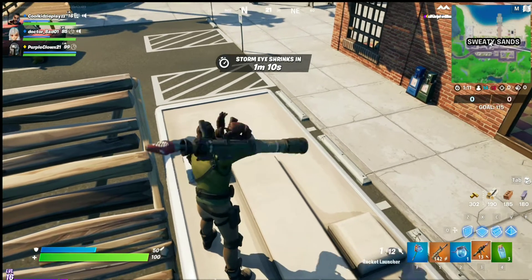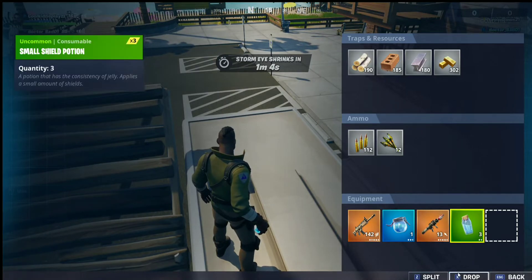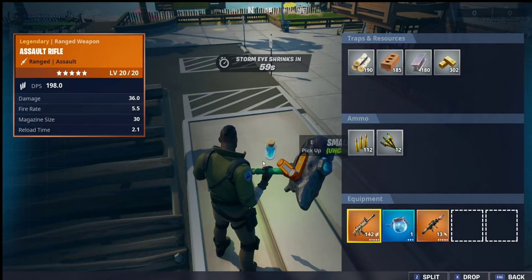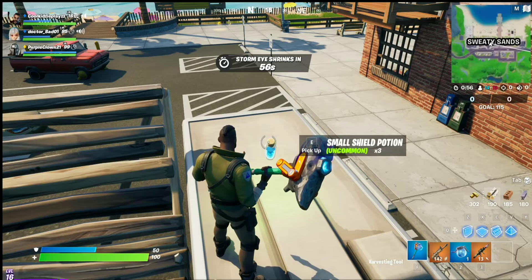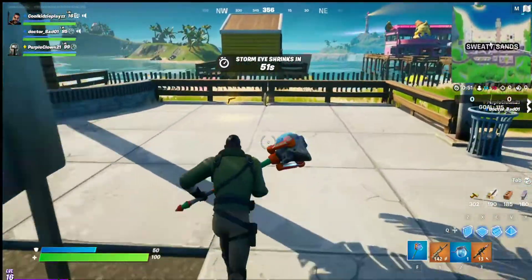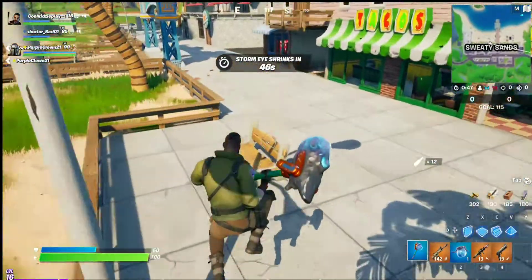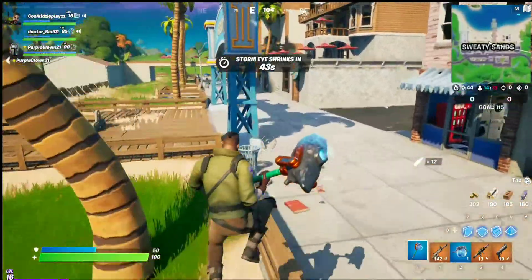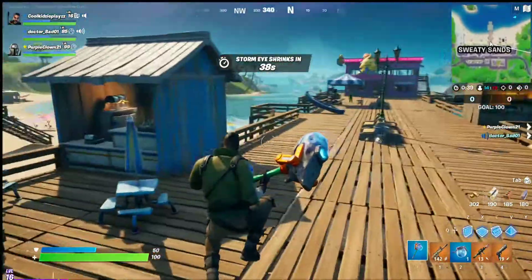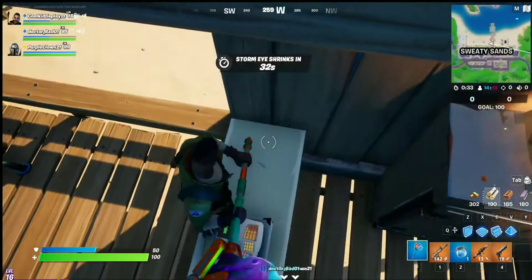I always get confused whether I need to drink the small shield potion or the shield potion first. We also got a hand cannon — I think that's cool because it does some pretty good damage. I've seen some videos saying you should use the hand cannon because it does a lot of damage.